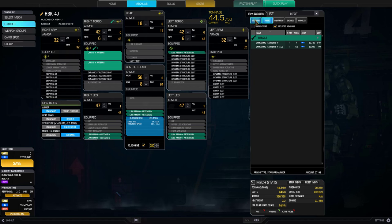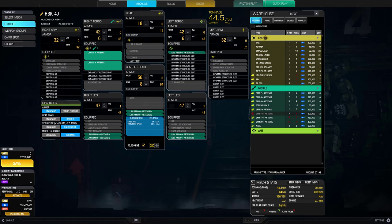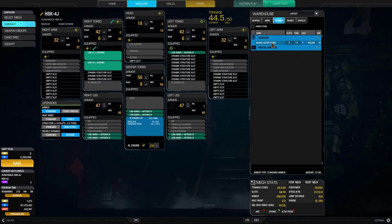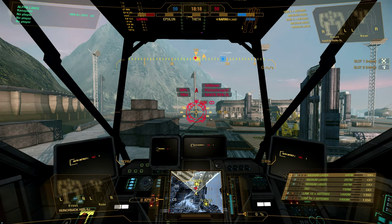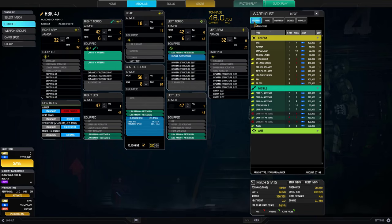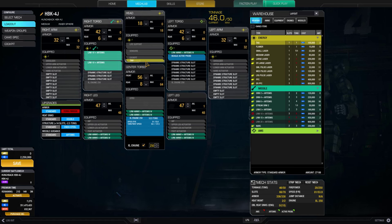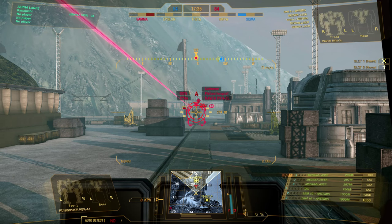Next, you can look at support items that will improve your missiles. These include active probes, TAG lasers, and NARC missiles. Active probes will increase your sensor range by 25%, but more importantly will counter a nearby enemy ECM. If you run into an ECM equipped enemy without an active probe, the ECM will block your ability to acquire missile locks, rendering your main weapon useless. Always run an active probe on your LRM carrier to protect against this. TAG is an energy weapon that will mark your enemy, granting quicker missile locks, greater missile accuracy, longer retention of locks, and counters the effects of enemy ECM. The downside is that you must hold it on the target, meaning you need line of sight and cannot actively torso twist without losing its benefits.